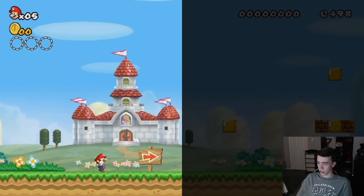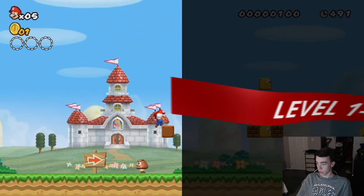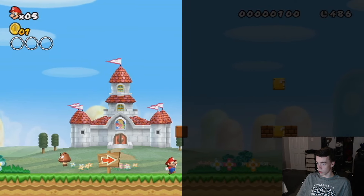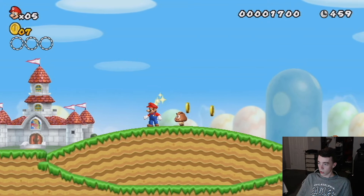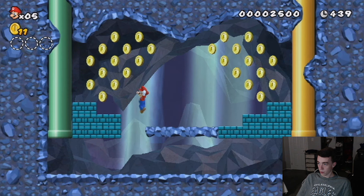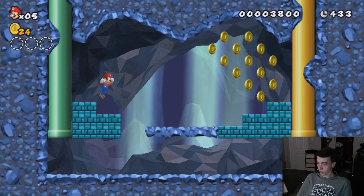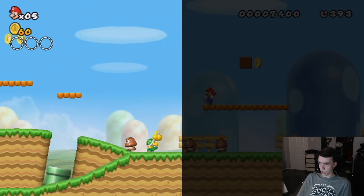Starting off with World 1-1, I did start to realize what I signed up for — this is a lot harder than I thought it would be, but I stayed committed. A big thing I realized: yes I can see Mario when running to the right, however when I run to the left, Mario actually disappears from my screen and I can't see him again until I start running right, which becomes a big issue.